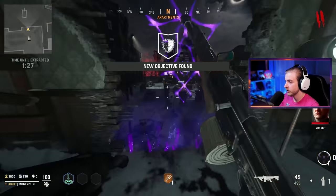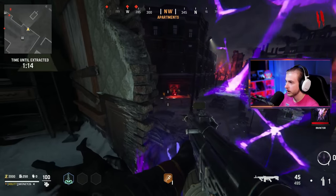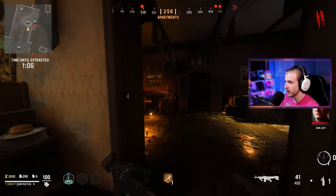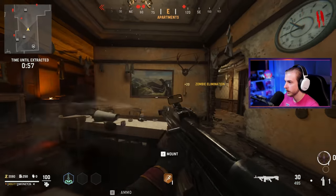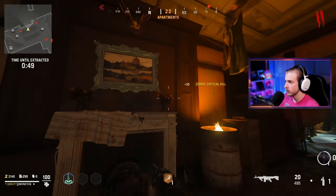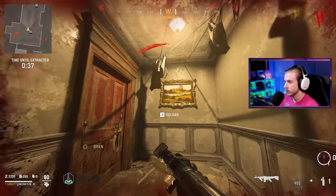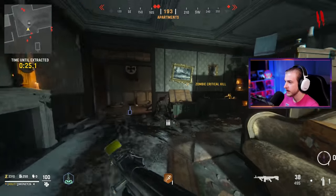We got a Blitz event — gotta survive for a minute thirty, not bad at all. Blitz is pretty easy, we just need zombies to start spawning. Look how good Jug looks from up here — the perk machines are so nice, all the models in this game are beautiful. The paintings kind of swing around. This is Hitler's house — Eagle's Nest. All the pictures in this game... there's the boat map, the snow map — I don't know what that is.